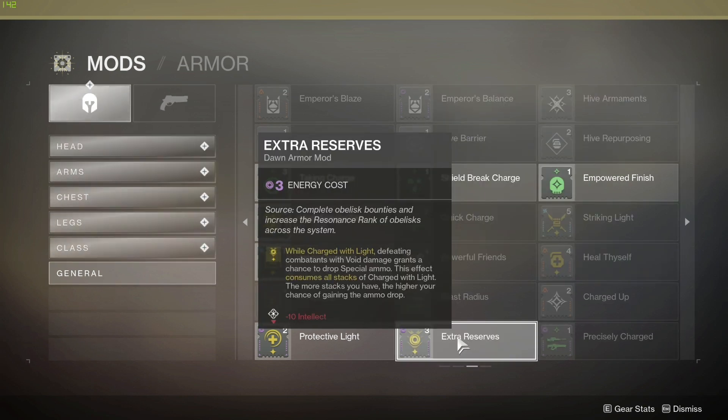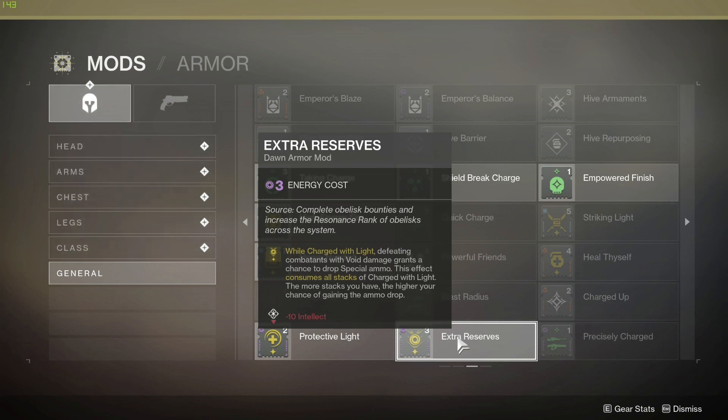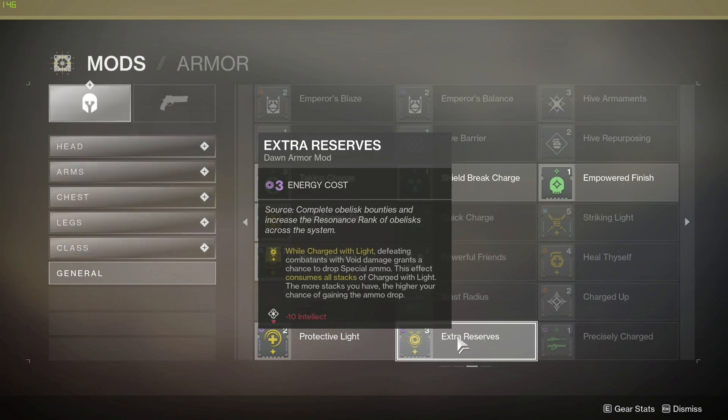Last but not least — the Dawn Chorus armor mod. While Charged with Light, defeating combatants with void damage grants a chance to drop special ammo, consuming all stacks of Charged with Light. The more stacks you have, the higher the chance of getting an ammo drop. That's pretty cool because one of the best PvE guns right now is the Gnawing Hunger, which is void anyway. You do lose minus 10 Intellect, so the question is: do you need special ammo more, or do you want your super faster?